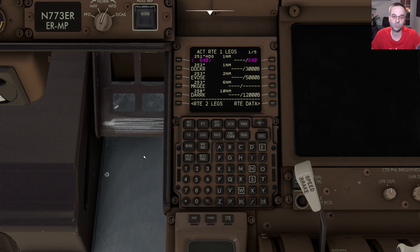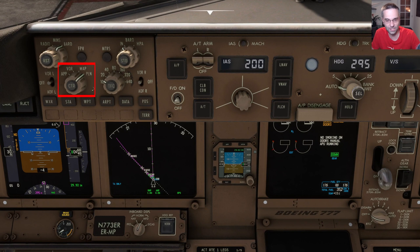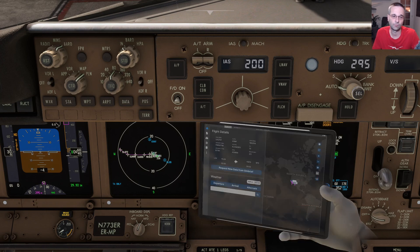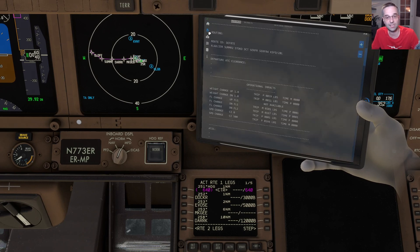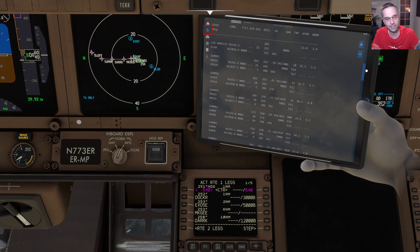The easiest way to visualize all the waypoints of the route is to switch the nav display into plan mode using the dial just above the navigation display. We'll increase the range a little bit to make it easier to see and bring the tablet over with the click spot just on top of where it says Boeing. When you're in plan mode there's a step button at the bottom of the FMC that takes you through all the waypoints we programmed for the route, and you can compare that to what you see on the nav display and on the OFP page of the tablet to make sure it all lines up correctly.